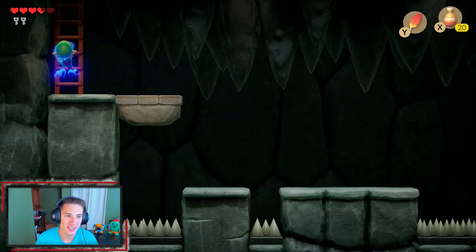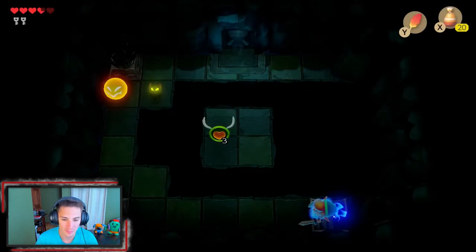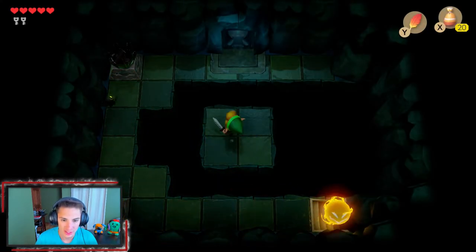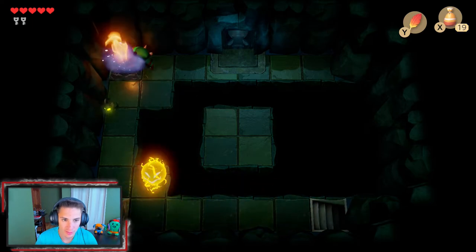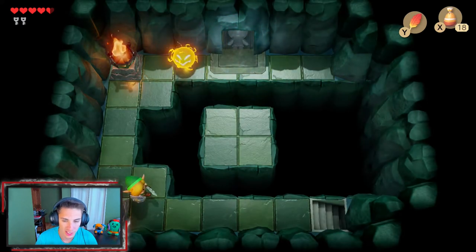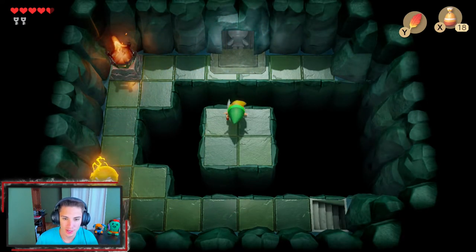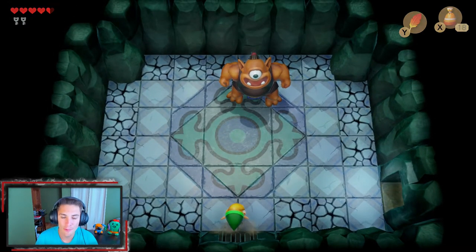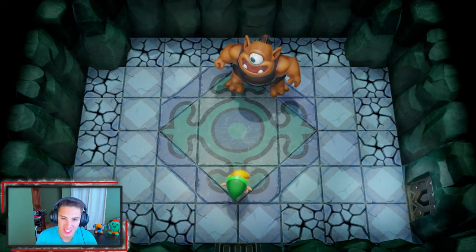And this little 2D section climbing up the ladder - ya yeet, baby! We jump over here and get a heart. Then we can jump over here and use our magic powder to light those lamps. We're gonna light this one too and light up the whole floor. Then we head through this door and it flips us around - and we got our mini boss for this dungeon.